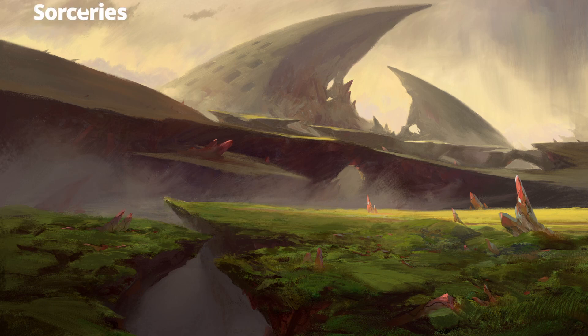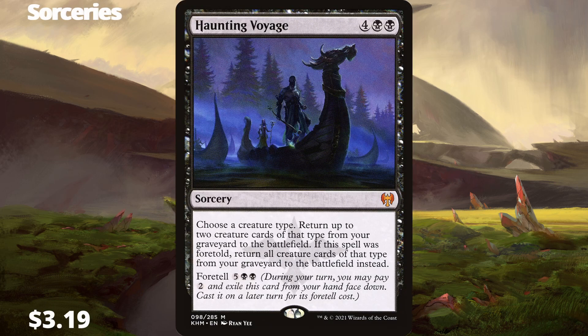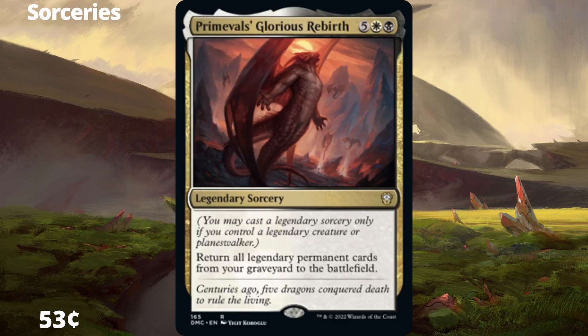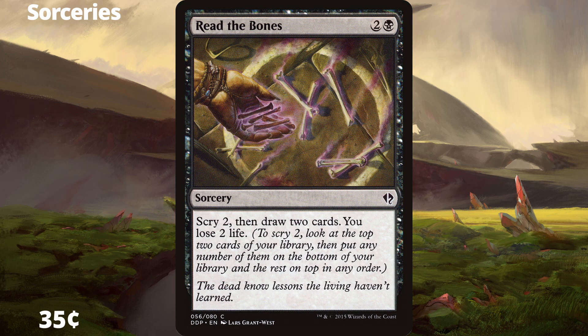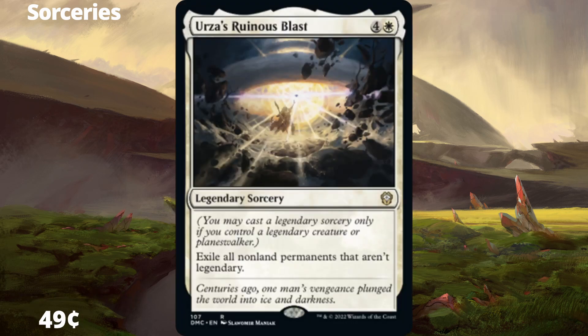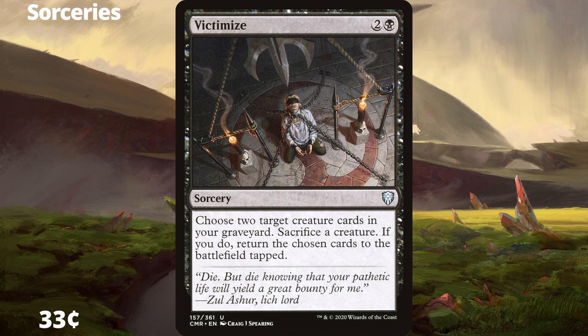Sticking with slow spells first — sorceries. Haunting Voyage is a recursion spell for creature types — guess what we're picking? Jeska's Will — a combo of ramp and exile cards, OP as hell. Primevals' Glorious Rebirth returns all legendary permanents from your graveyard. Read the Bones — scry 2, draw 2, lose 2 life. Ruinous Ultimatum destroys everything that's not ours. Erza's Ruinous Blast destroys everything that isn't a legendary permanent. And Victimize — sac two tokens to bring back an important creature.